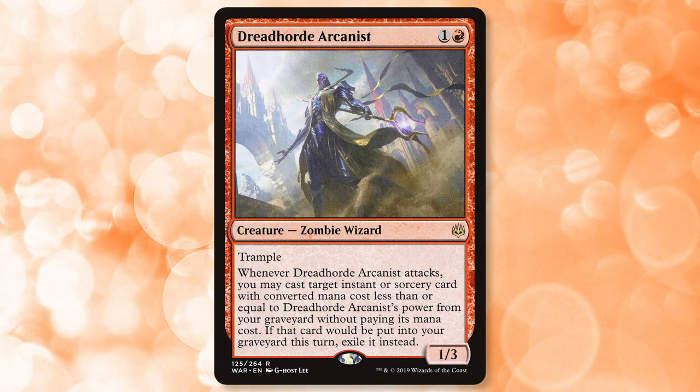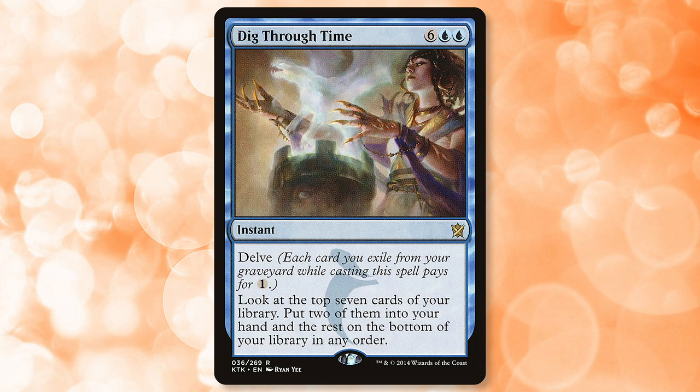The second card I want to discuss is Dig Through Time. Pioneer only has a banlist consisting of the five fetchlands printed in Khans of Tarkir, meaning we can currently run four Dig Through Times in one deck for insane value. While I don't expect this to remain unrestricted for very long, I do think it will prove to be a very popular card throughout a multitude of decks. The great thing about cards like Dig Through Time is that they fit basically into anything running blue — control decks, combo decks, and midrange decks with any amount of blue will find value in running it in some capacity.